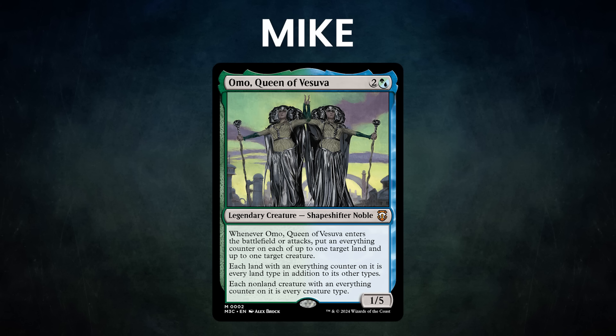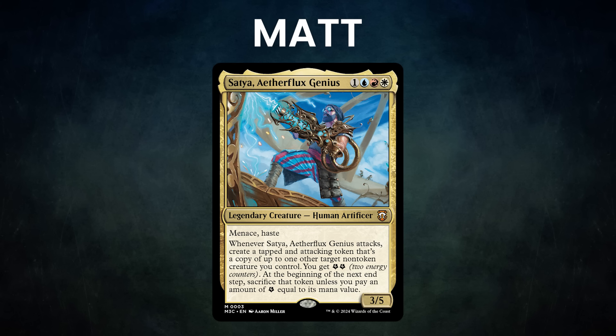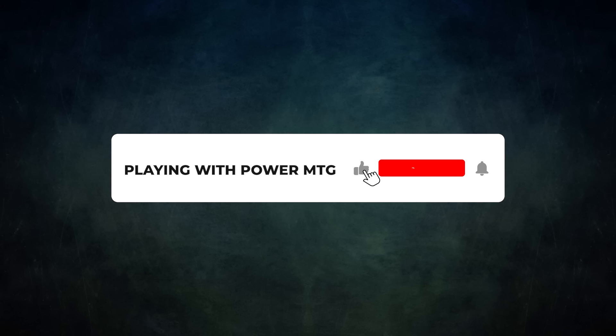Mike also abuses the new everything counters to create advantage through Tron lands, Cloud Posts, and other utility lands and creatures. Finally we have Matt Spurling piloting Satya Aetherflux Genius. Matt charged up the Creative Energy deck to leverage energy counters as additional resources. He also leans into cloning effects to create additional advantage and take over the game. Without further ado, let's kick off this mad, menacing Modern mayhem!